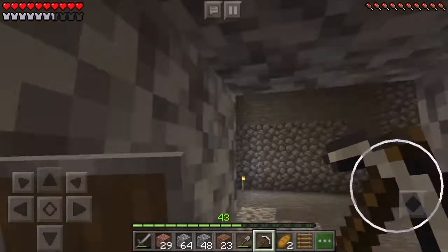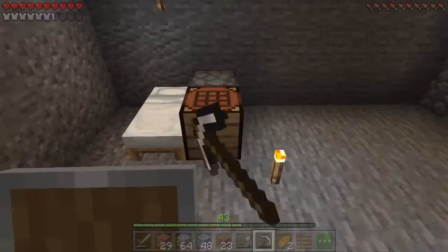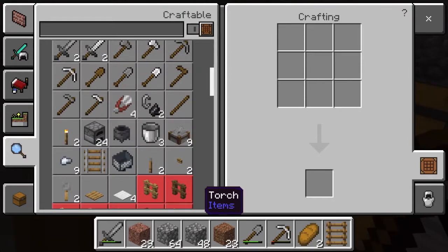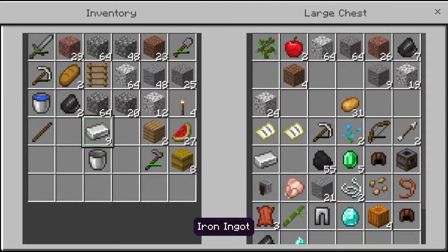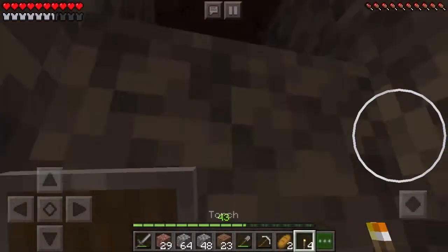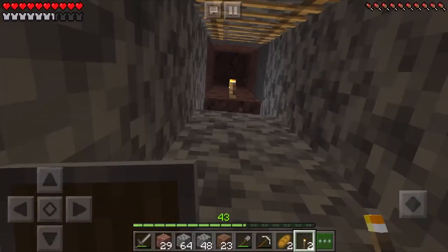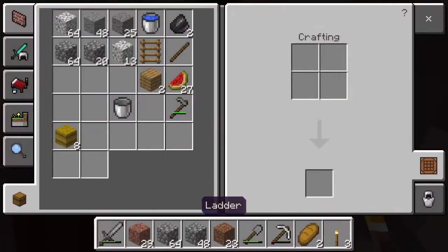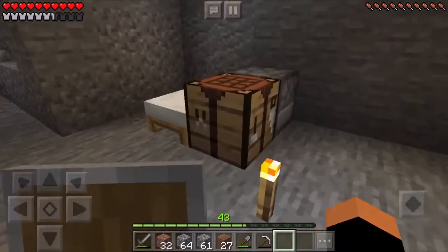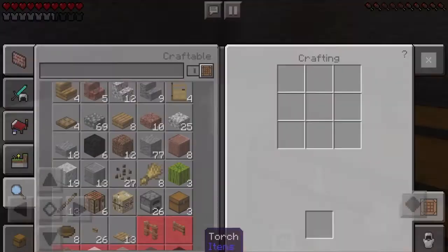Let's break a block right there and put a torch there. I'll use one of these last sticks with the coal, take the coal out of the furnace and make one last torch. I'll put this stuff away for now. I keep messing up — okay, let's do it. So I'm back with more wood. I don't have all of it so I need to make some more torches.